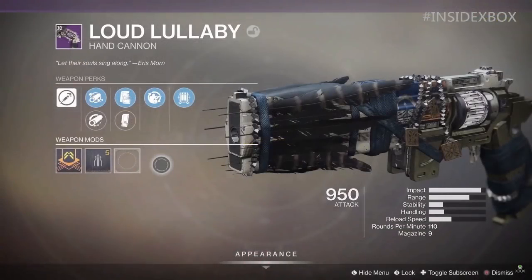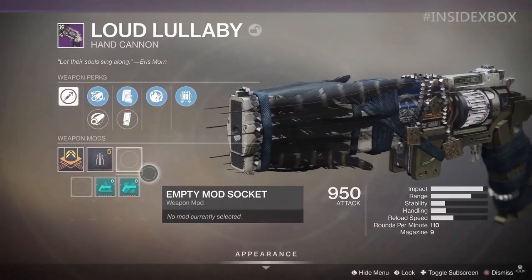The last thing we saw was the hand cannon Loud Lullaby — it looks like Eris Mourne's hand cannon with a chain, bracelet, and feathers on it. It's a 110 rounds-per-minute hand cannon with a decent PvE roll: Four Times the Charm, Field Prep, and Tactical Mag. Nothing too crazy, probably just showing one of the main theme weapons coming this October. Notice the empty mod socket — the mods from the artifacts don't seem to cost anything, and this looks like it fits the ones that give barrier damage as well as overload rounds for hand cannons.